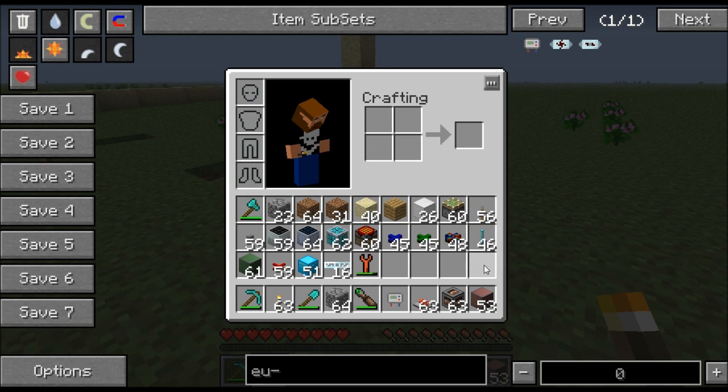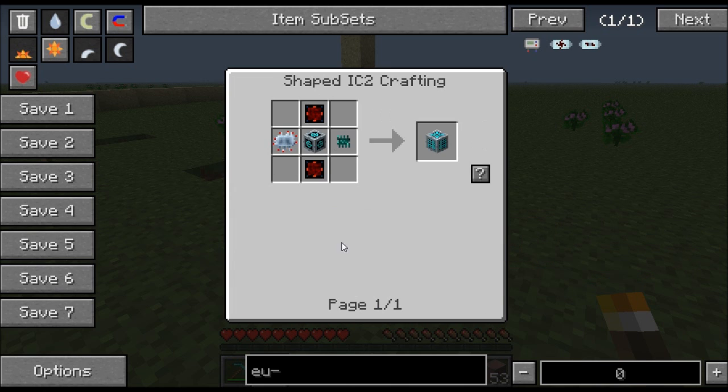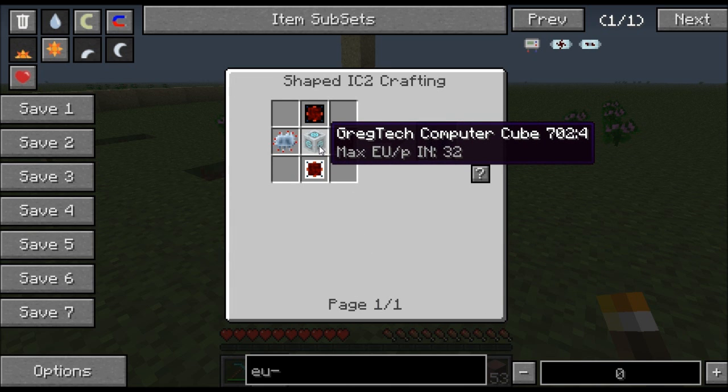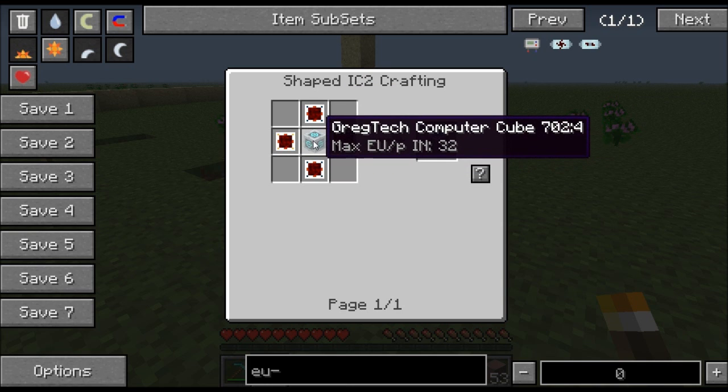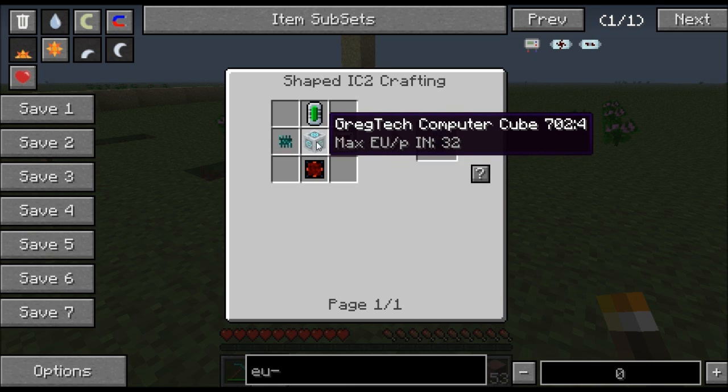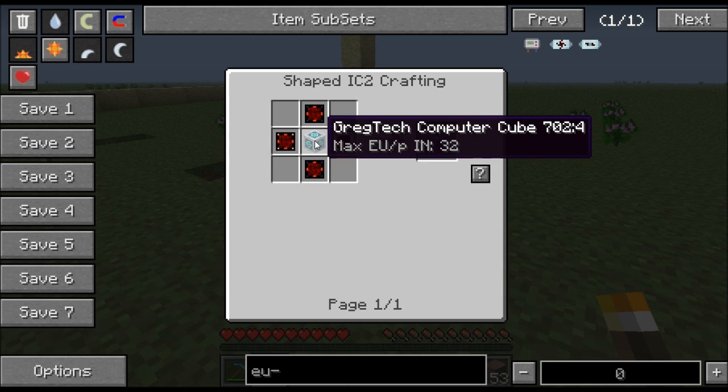Let me show you a little bit about how to craft this. It's going to take a Greg's Tech computer cube, advanced circuits, all kinds of things. It's stupidly expensive — very time-consuming. It'll take a lot of iridium, a lot of diamonds. Honestly, I like Greg's Tech but this is just stupid to make it this complicated. Personally, if I ever want to use one I'm just going to cheat myself in a player detector.